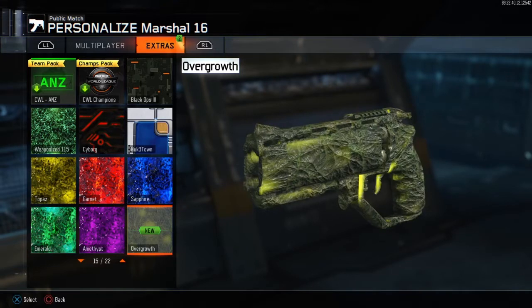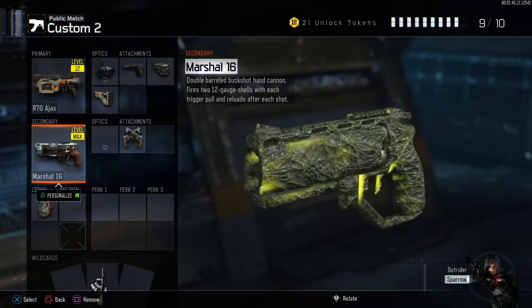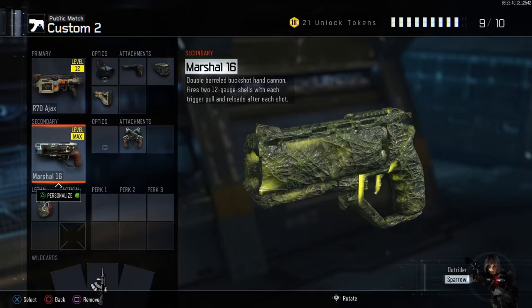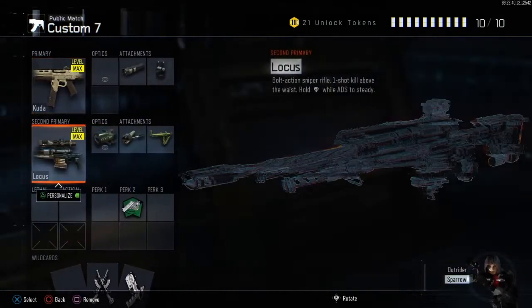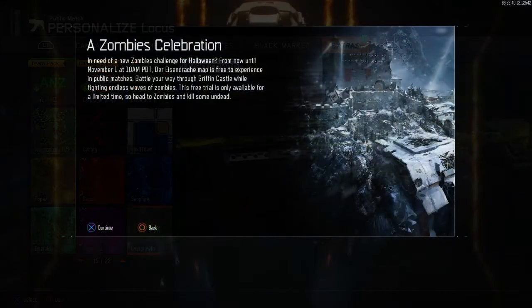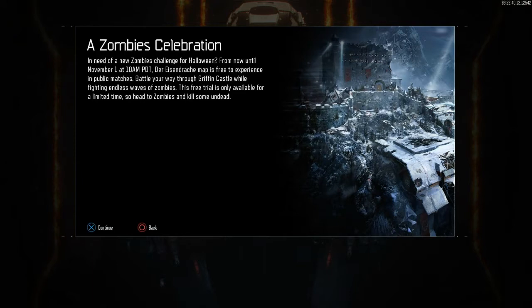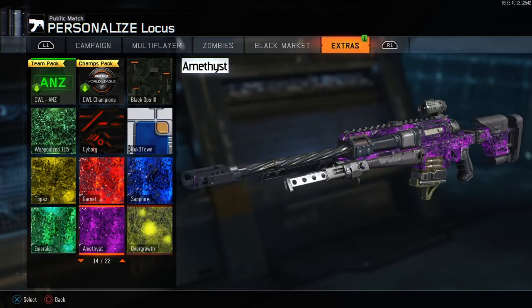I just wanted to quickly make this video to show you guys this new camo — it also looks really sick because it covers the whole gun. Also, they're having a free weekend for Der Eisendrache, so for those of you who don't own any of the DLCs, Der Eisendrache is free for a limited time. It's perfect timing with the quad feed double XP going on right now.